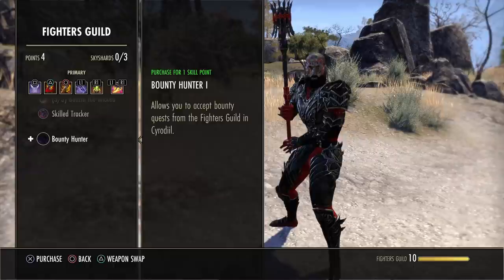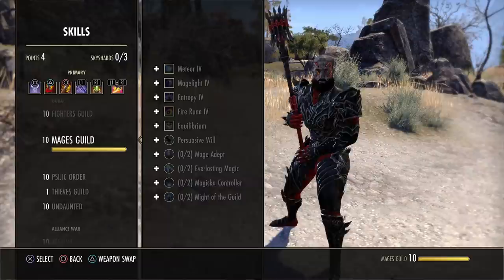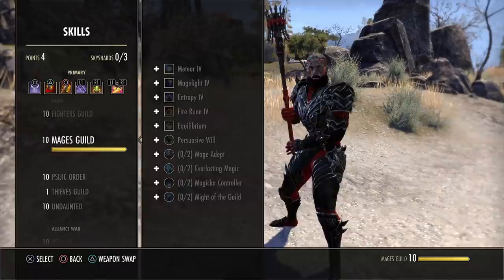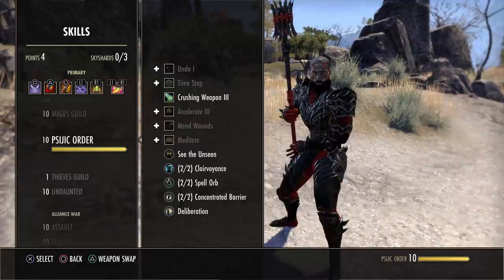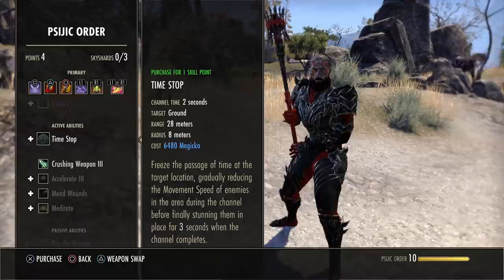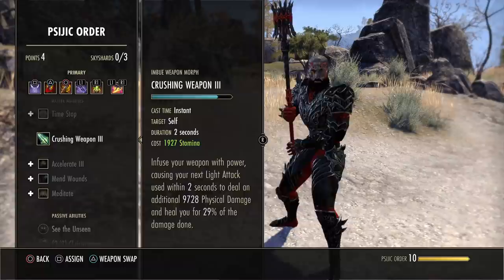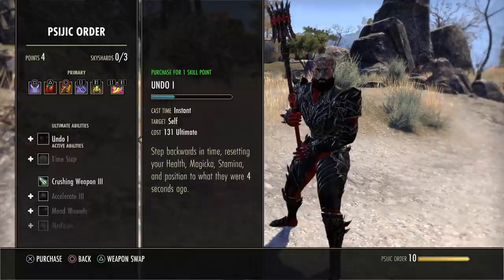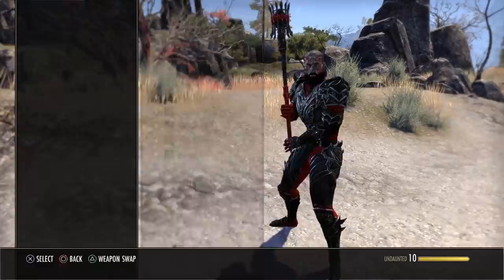For Stamp Sork you don't really need the Mages Guild skills, though I suggest leveling it for the XP from books. You also don't need the Psijic Order skill line — Stamp Sork already has a snare removal through Ball of Lightning. I tested Crushing Weapon but I don't like it; Crystal Weapon is much better and you can't really pair them up anyway. So skip Psijic Order for now.